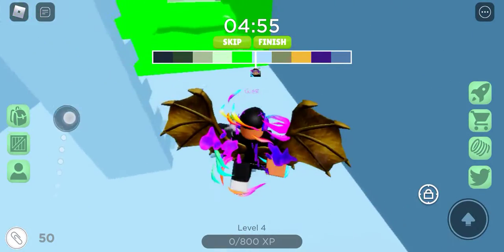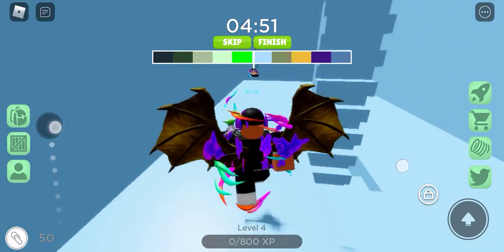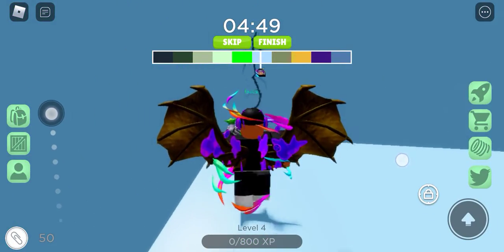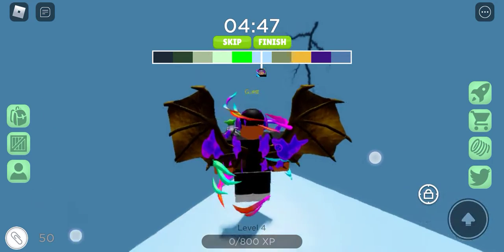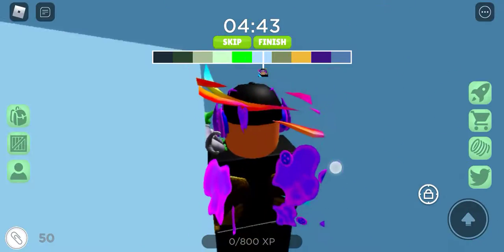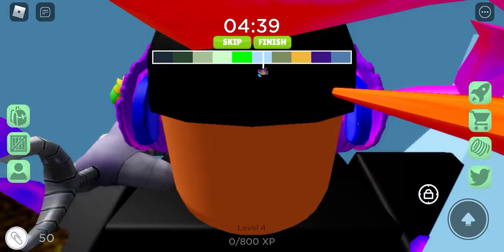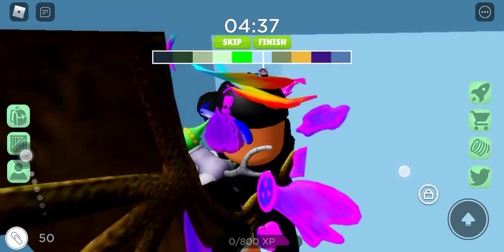First, you have to find the basement stage. Once you find it, you'll see this sort of crack in the wall. This will be hard if you have a box avatar like mine — just squeeze through here. I'll put it on shift lock, it's needed.